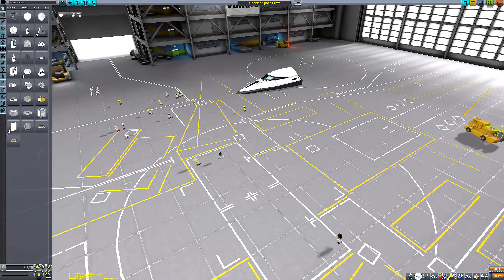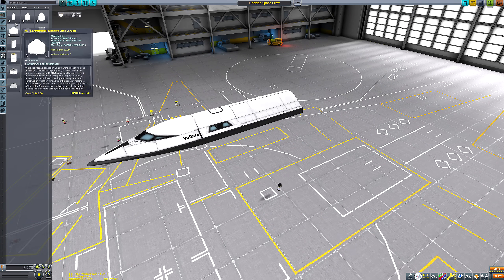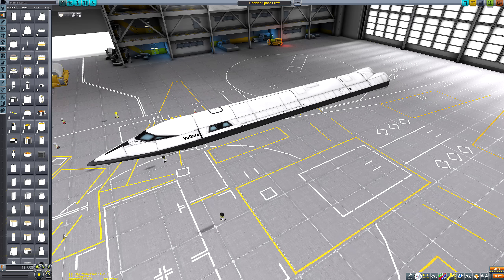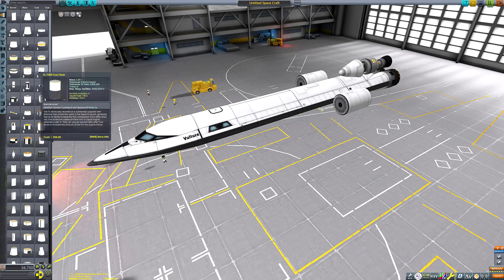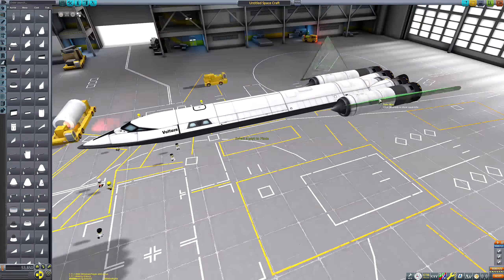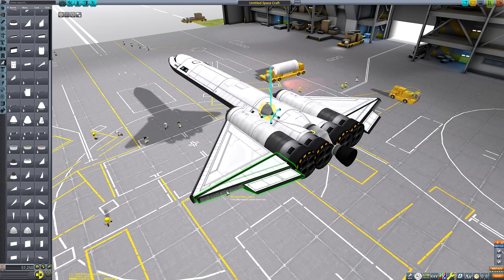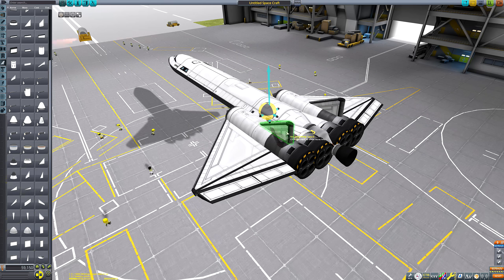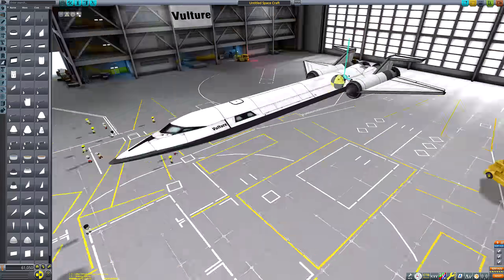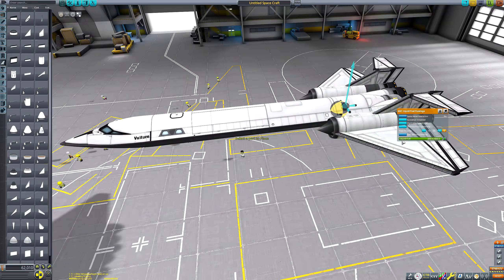Hello everyone and welcome back to another Kerbal Space Program video. Today is kind of a semi-sequel to the video we did last week. If you don't remember, last week I sent a stock Kerbal X all the way to Pol and Bop and back again, just to experiment to see how far the stock Kerbal X vessel can go. In order to maximize the Delta V I could squeeze out of the Kerbal X, I just left some debris in deep space.